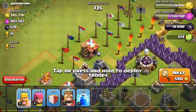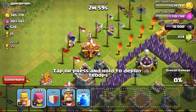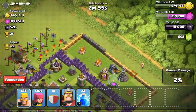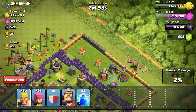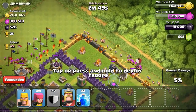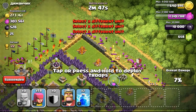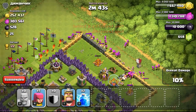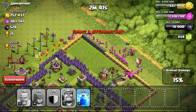Going ahead with the next attack with 345,000 gold available, so definitely just focusing on the gold. This town hall is not going to be easy to one-star. I tried my luck to break into the base — deployed my troops first, followed by my barbarians and archers. The barbarian king is going to go down to help out. My screen actually popped out — I accidentally swiped out the screen.